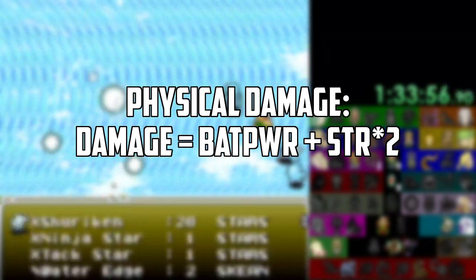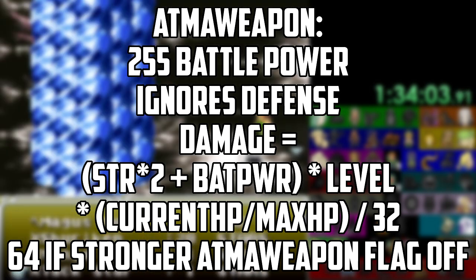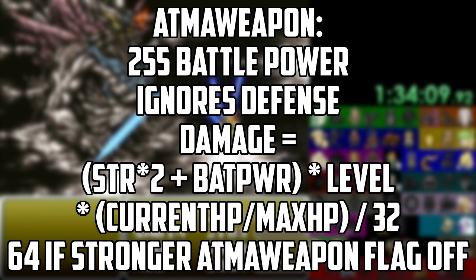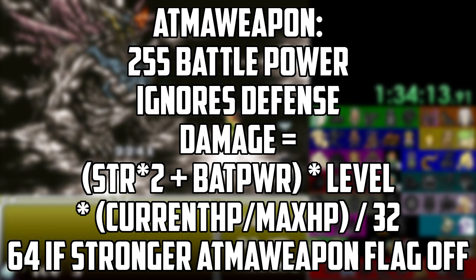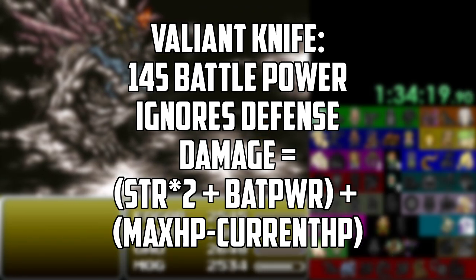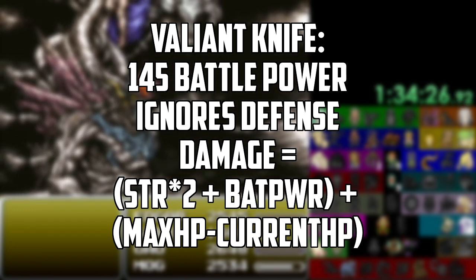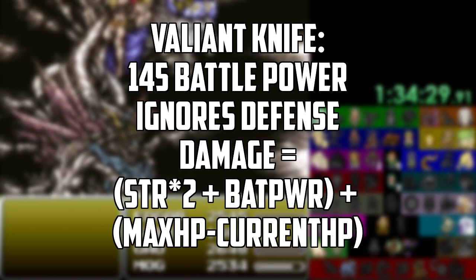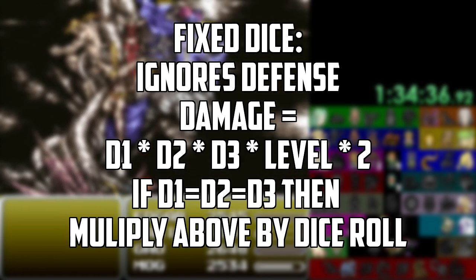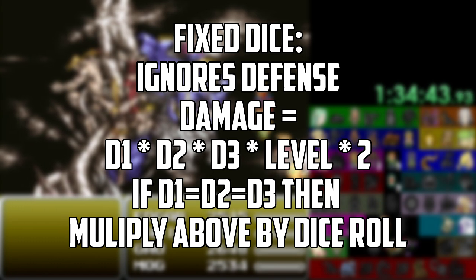Physical builds use the damage formula that goes off the weapon's battle power plus the character's strength or vigor stat. There are three exceptions in terms of weapons: the Atma Weapon, which ignores defense and uses the normal damage calculator but alters damage based on your level and current HP compared to max — so keep it high. The Valiant Knife, which ignores defense but alters damage based on missing HP — so keep HP low and protect them with defensive spells and armor. And the Fixed Dice, which deals damage based on the numbers rolled on screen and your level, ignoring defense and foregoing strength or battle power altogether.